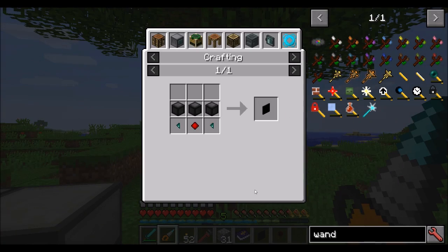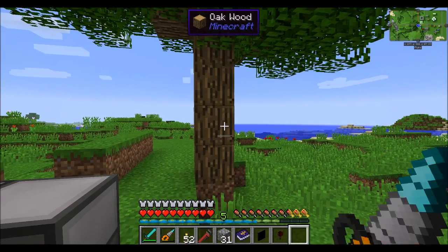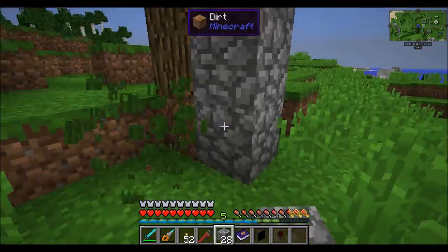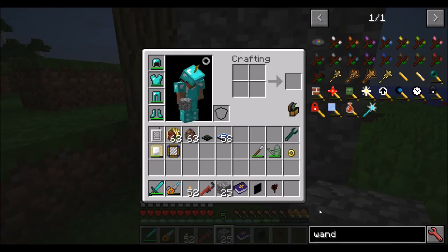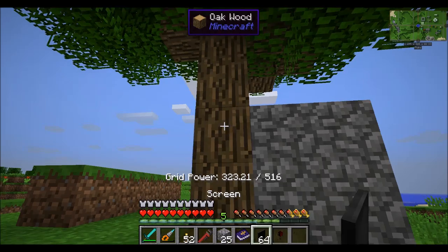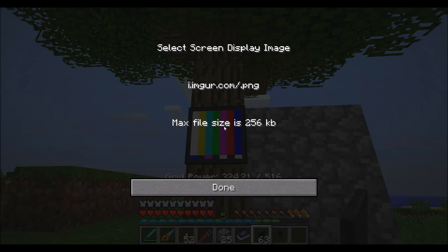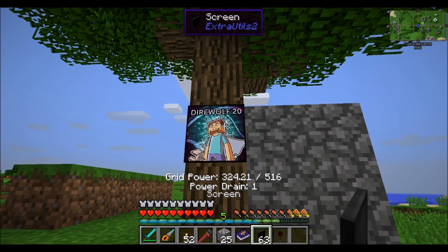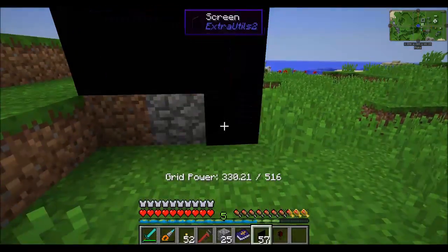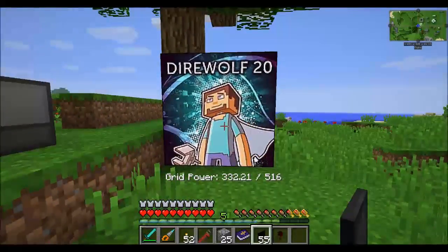Next up are screens — a pretty nifty little device that can do some cool stuff. Screens allow you to display images from the internet in-game, provided you post them on Imgur. Simply place an image there and it shows up in-game. Screens can also extend to have multiple sizes.